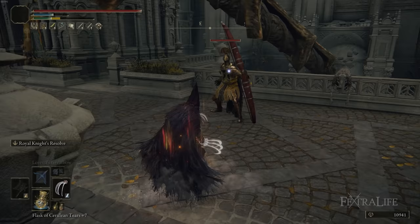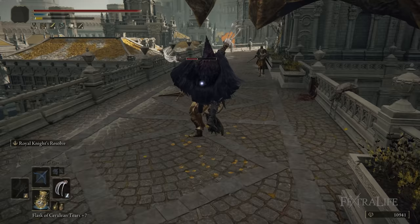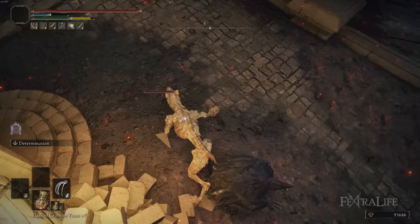Another thing I really like doing with this build is keeping a Sacrificial Axe in my left hand so that when I kill enemies, I gain 4 FP back — and this applies however you kill them. What's great is that even when you're two-handing your Claw with a Claw in either hand, it's still counting you as carrying the Sacrificial Axe because it's technically in your left hand, so you'll still get that benefit while attacking. It also doesn't weigh much — about 5 or so — which doesn't add a lot to your equip load.